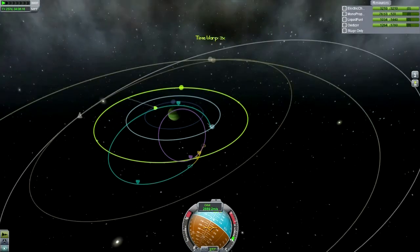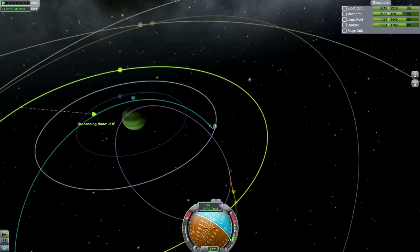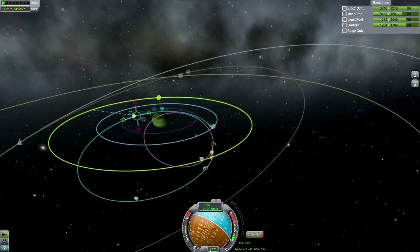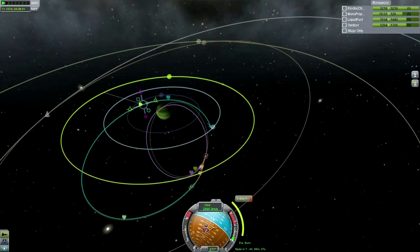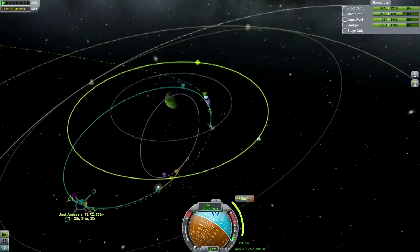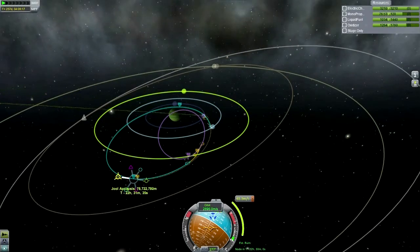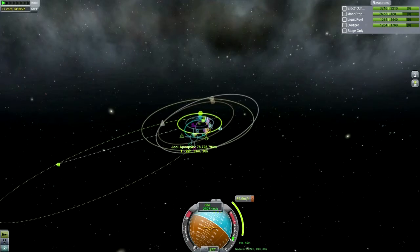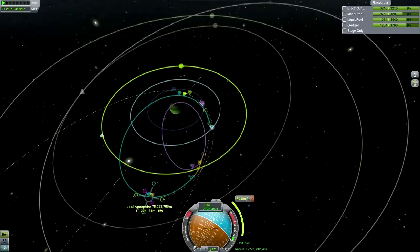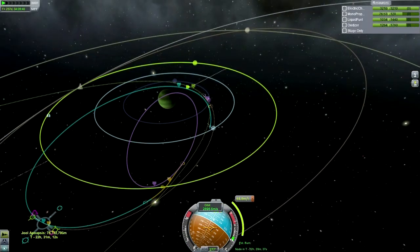We've got a nice long Tylo encounter with a decent periapsis. Going near to Tylo wouldn't matter anyway since we don't have two experiments left to use. Our current encounter with Tylo seems to put us into a tighter orbit around Joule, which is definitely not what I want. Perhaps this will be the right place to make a maneuver to fix that. Lathe is doing this by the way — Lathe is so powerful. A Joule escape is actually too high in orbit.